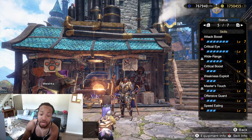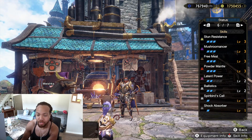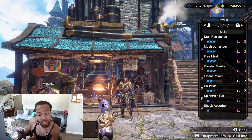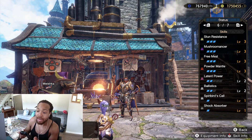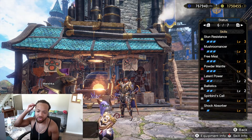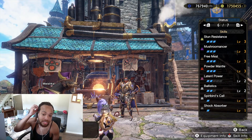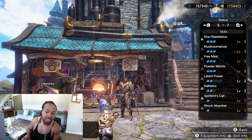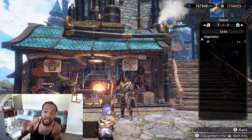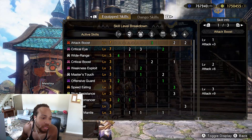Max Critical Eye, max Attack Boost, max Wide Range — because you need it for the Mushroomancer action — max Crit Boost, max WEX, max Master's Touch for sharpness mitigation, Offensive Guard. You get a bonus Speed Eating so you can eat the mushrooms quick, Stun Resistance, max Mushroom Answer, every mushroom available, Free Meal. So you might have 15 mushrooms per type because Free Meal is gonna proc a lot. Powder Mantle for the extra damage, Latent Power to fill in the rest of the affinity to get to 100% on weak spots, Spirit Birds' Call, and Shock Absorber so you don't get knocked around.